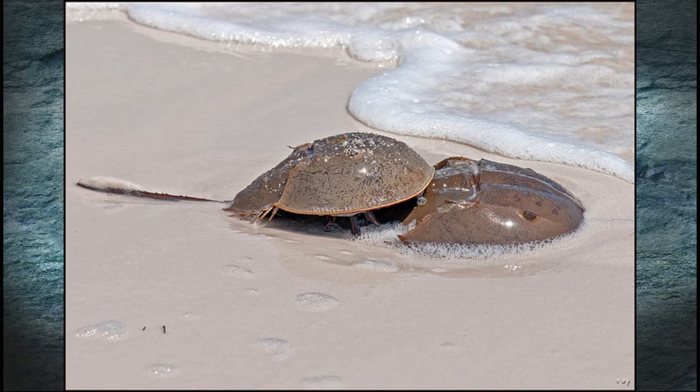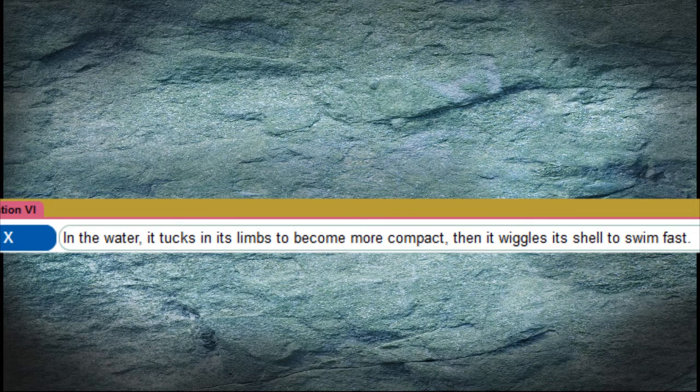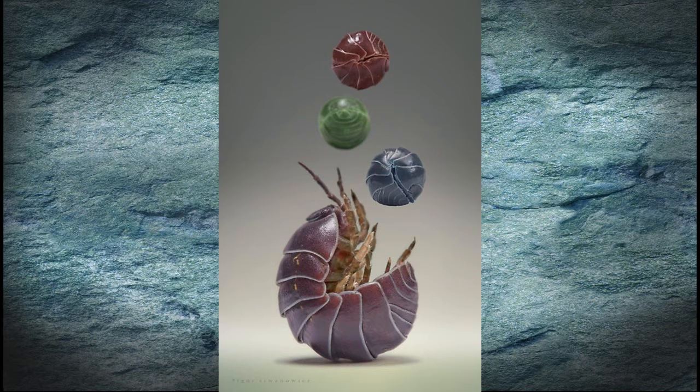Horseshoe crabs will occasionally come onto land, such as for mating and laying eggs, but generally prefer to be in the water. Other entries state that Kabutops had the ability to tuck in its limbs to make itself more compact. This is very similar to the trilobite's ability to enroll itself, which it would do for defense. Other modern arthropods are able to curl themselves into balls as well, such as the isopod or pill bug.